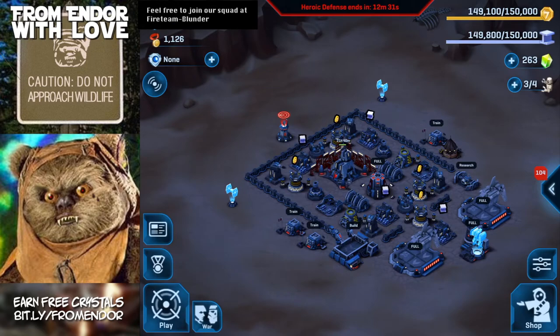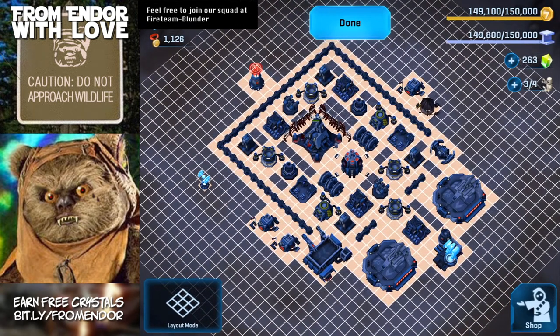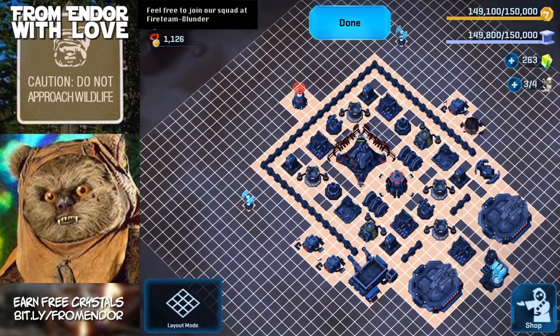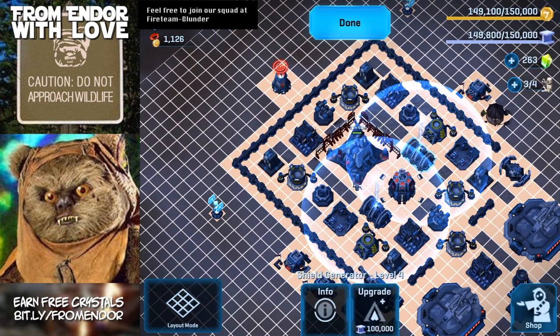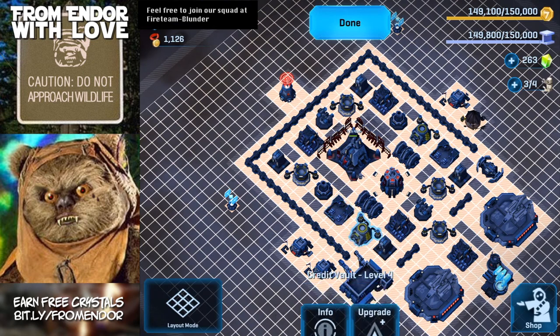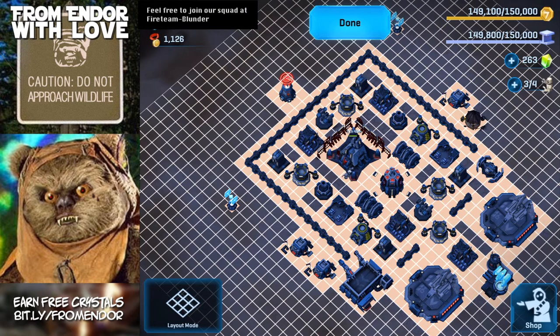The layout is pretty similar to the central design before, just cleaned up the walls a bit. I've got my shields set up opposite each other now so they're both covering the headquarters, squad center, and the important buildings like the depots. I've still got the same turret arrangement: rapid fire turrets on the corners, mortars in the middle, and rocket turrets in the middle going the other way. That's been doing pretty good for us.